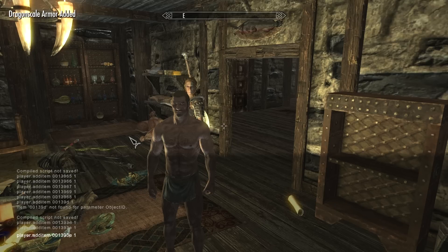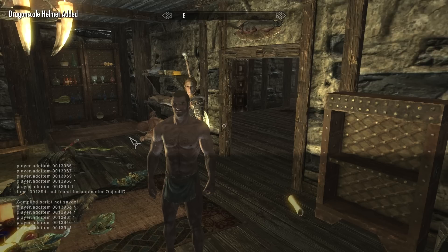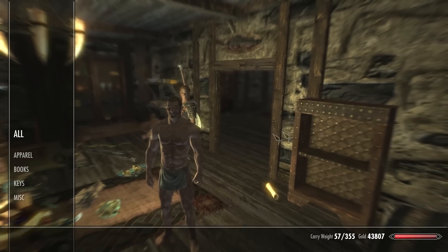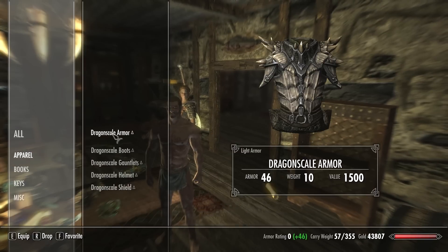I've put all the item codes down in the description so you can grab them from there. You'll have to run this command a few times for all the different pieces of gear. After the item code, add a space and then the number '1' — that's the quantity, so typically you just want one of each. I went through all the items and typed in one, and you can see up in the upper left it says something like 'dragon scale shirt added.'